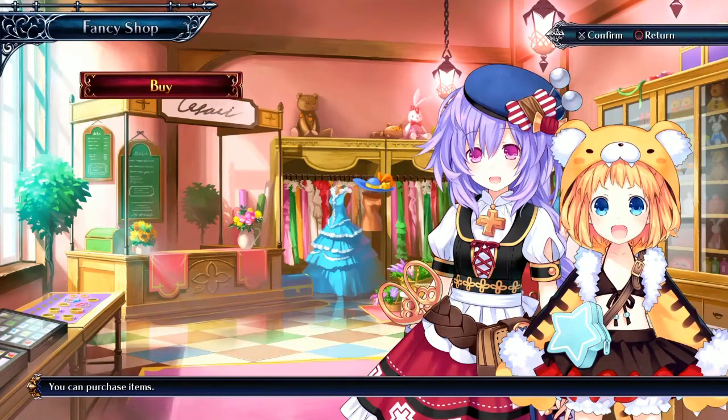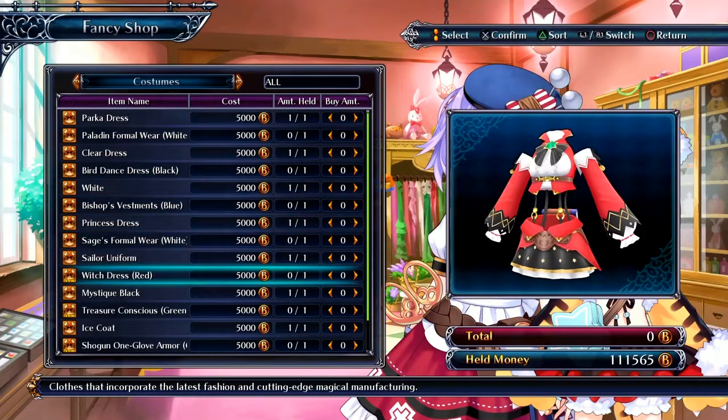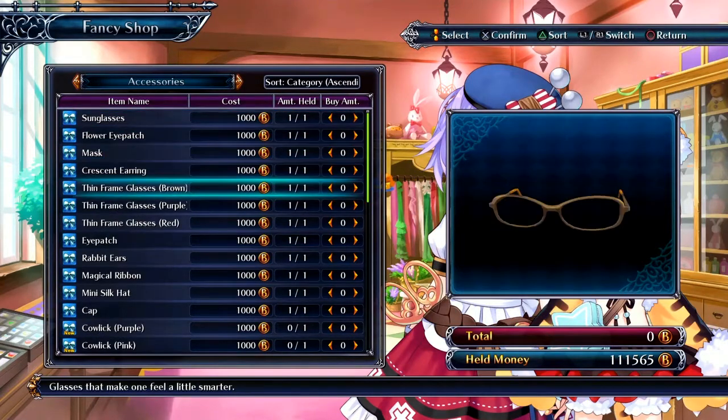Pludia — the purple-haired one — she's from another dimension, as is the one next to her, Peachy. Pludia is Iris Heart and Peachy is Yellow Heart. They're all CPUs, or goddesses, in a world called Game Industry. There are also more costumes and accessories available here.